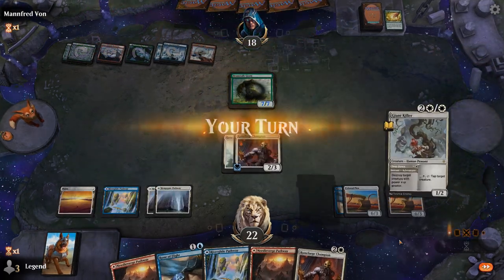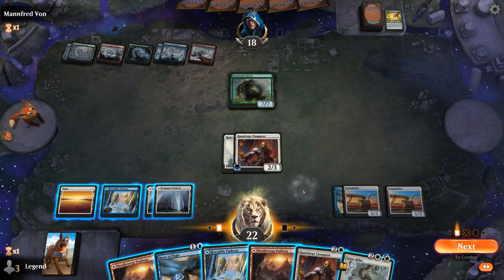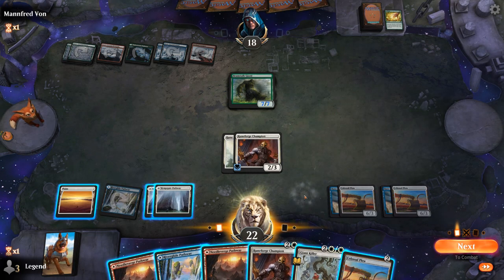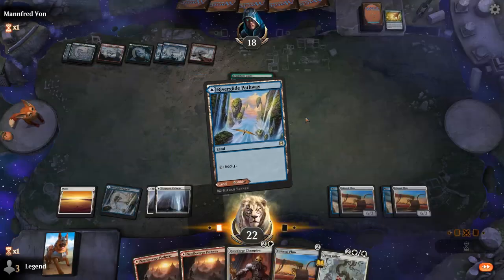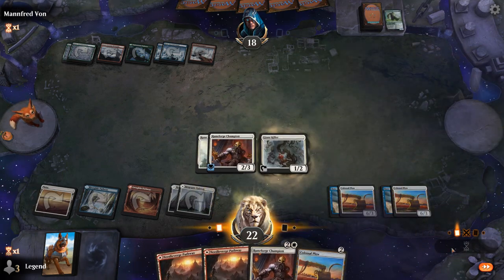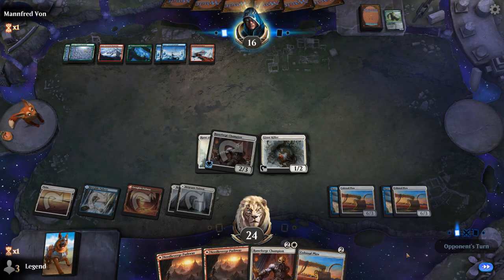Opponent runs out Beanstalk Giant as a 7/7. Giant Killer is the perfect answer here. We'll enchant our Plow with another Rune of Flight first, but we keep finding more Plows and need to find actual creatures. We use Giant Killer on the Beanstalk, then run out a land as a rune source. Next turn we can play another Runeforge, and then we're just one power away from crewing Colossal Plow at long last.